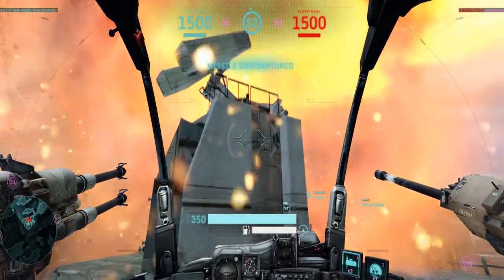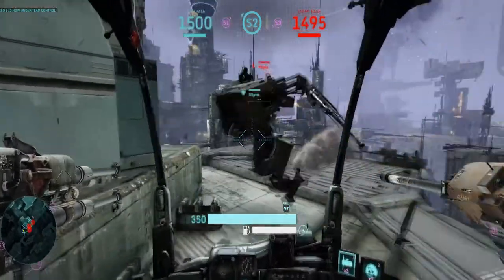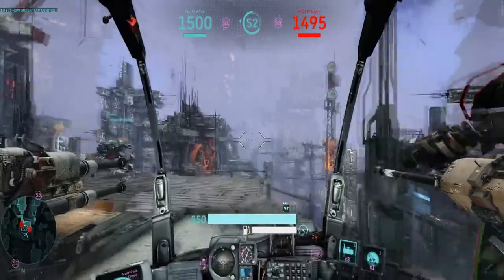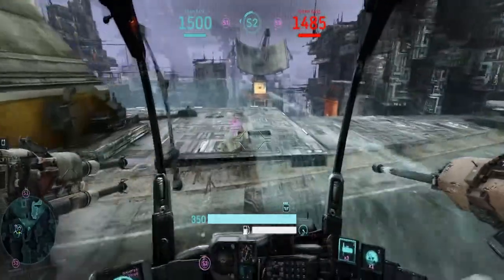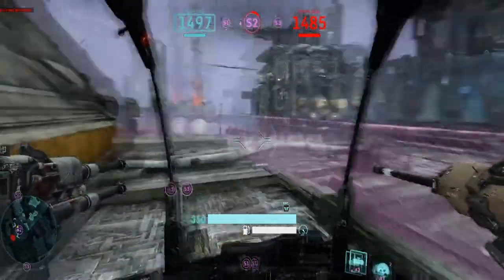This giant missile silo will be the AA turret for when we're playing Siege, and this is the place that you need to be. The boundaries are this square here, so if you ain't in here, you are not helping your team capture a silo.